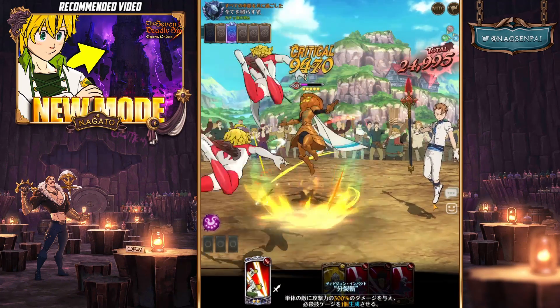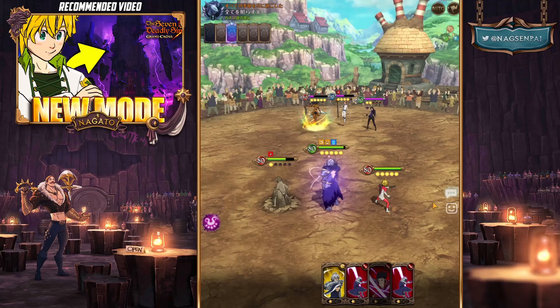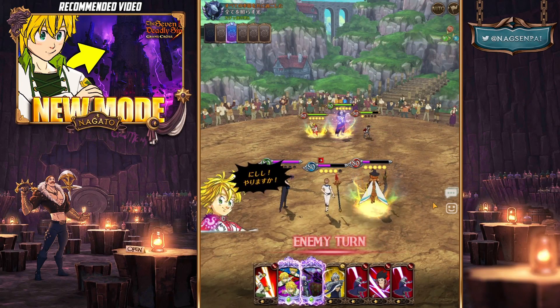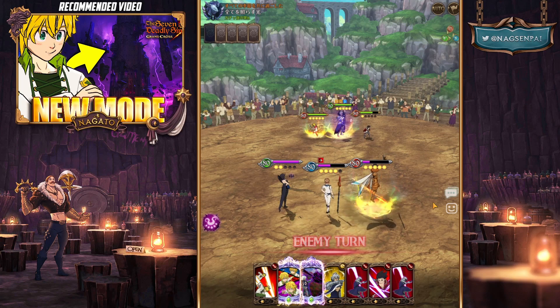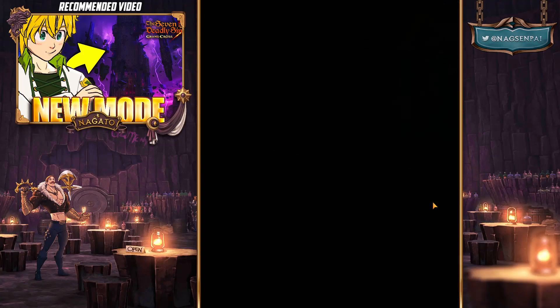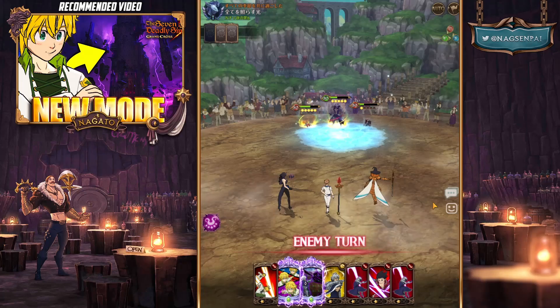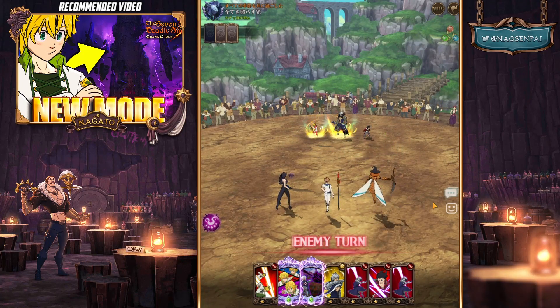Hellbrum is not going to do that much damage - my units have way too much HP and defense, and because I have Estorosa he can't do anything about my other units. He can't do anything about my Leonis - physically he cannot. Estorosa also has way too much HP, almost 100,000 HP because of Zeldris.